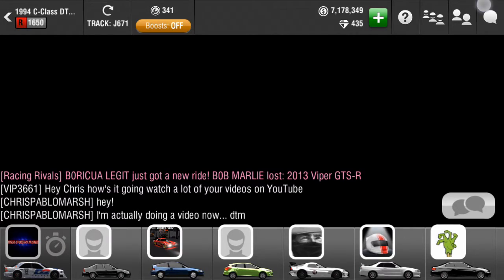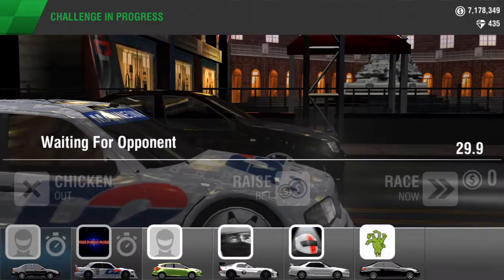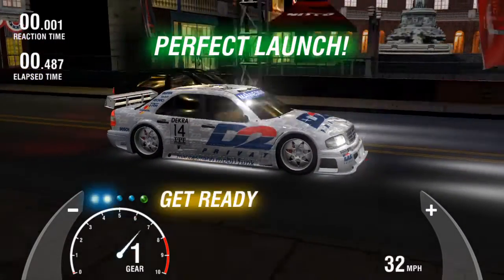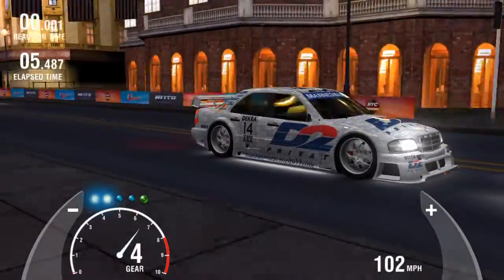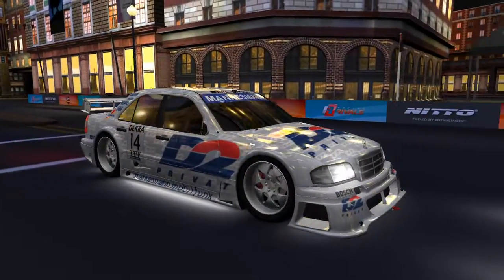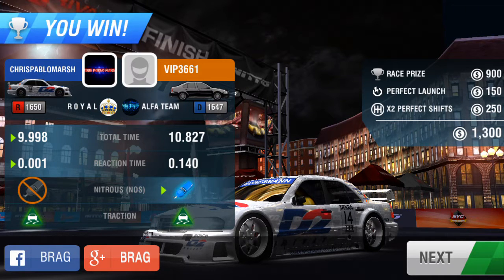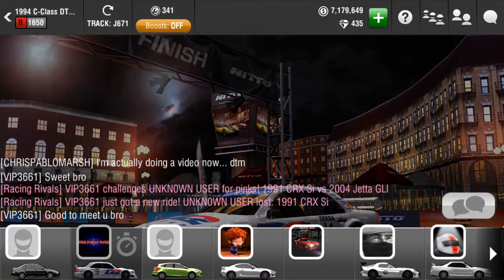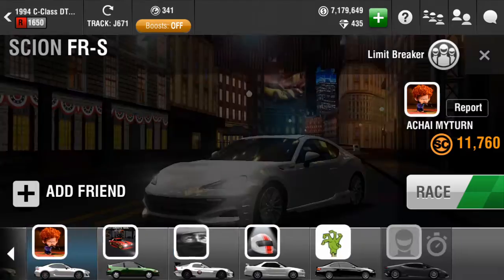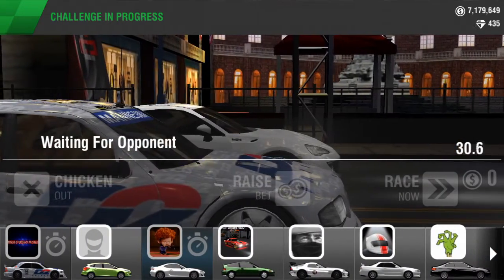Alright guys, I'm gonna put this on hold and I'll be back. Alright, coming back to VIP3661 — let's race again with this guy since he actually acknowledged me in the lobby. I think this time it's much better — 9.9. Let's see, 9.9 was the moment that I crossed. Oh shit. Okay so 9.998 — that's a pretty cool number. Alright, he went off. I think I actually killed his engine stress. Sorry man, if you watch this video, shout out to you VIP3661.